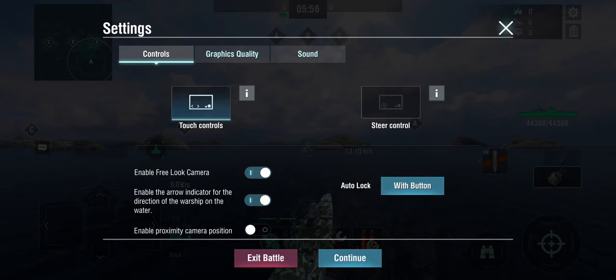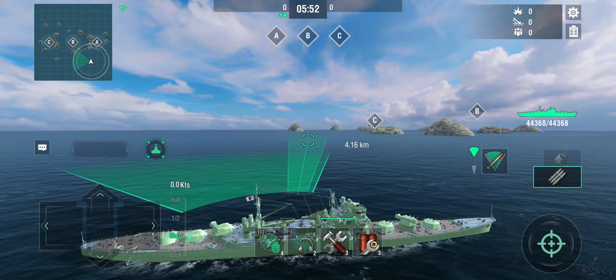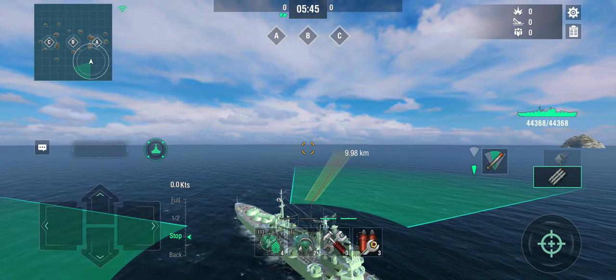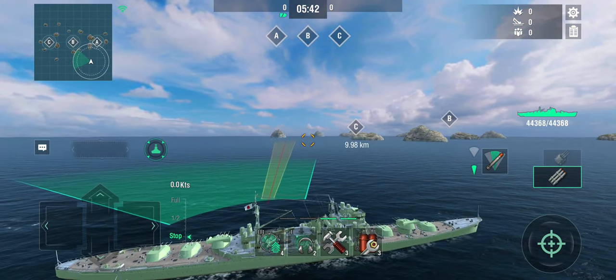If you need to play bow-in, she only gets two turrets on target which is a bit meager. But if you give a little angle you suddenly get almost all of them on target by having them turn around the other side. Also worth noting: torpedo angles - forward angles are non-existent. It's all in the rear, similar to a Myoko or Takao level of torpedo angles.